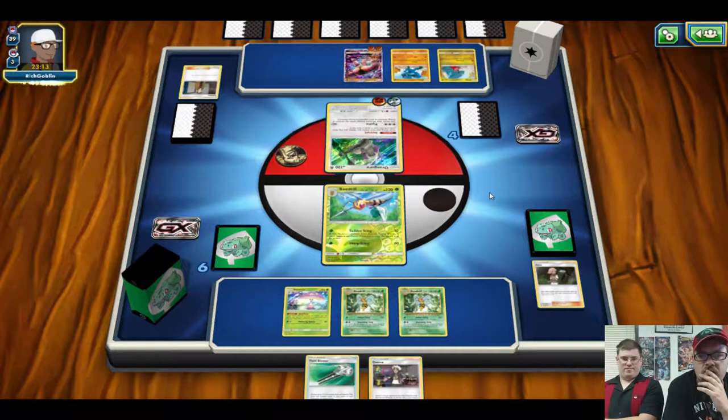We'll lead with Vulpix - high hopes, didn't quite happen but it's not a bad turn one depending on the energy draw. The opponent is running a Gardevoir box - fairy box. Let's use Field Blower to get rid of that tool, then Ultra Ball. Actually thinking about playing Sophocles but I'm tired of Sophocles after last game - I have scars from it. We have better support and energy for Weedle.